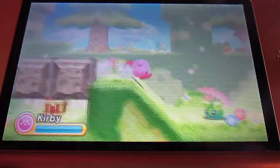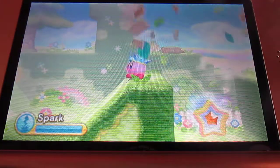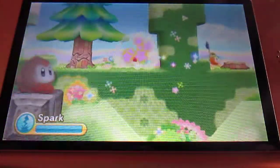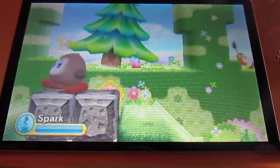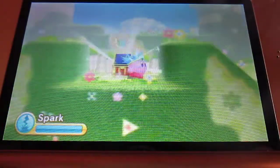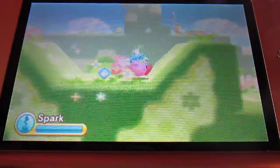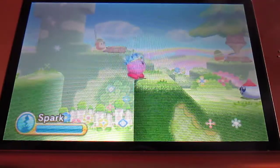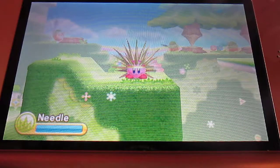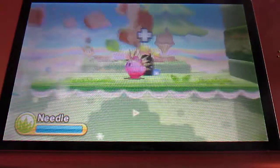I wonder what's gonna happen. I bet that's the sunstone. Dang it. But I bet that's where it is — it has to be there. Okay, that was easy. I thought I would have to use Hammer Kirby or something. It was a keychain. Sweet. Needle Kirby is pretty cool. Watch this — you can shoot spikes all over the place and stuff. That's awesome.